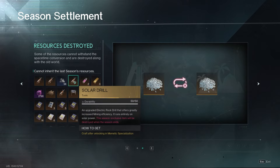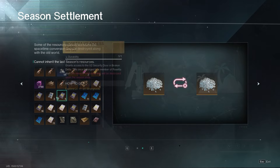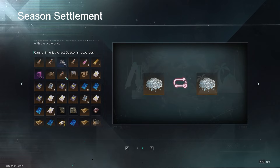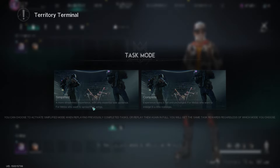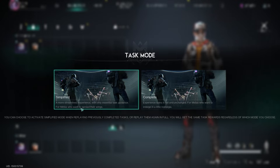All the currencies and items that you had in your backpack or in your base are now in your space-time backpack. You'll also be informed about resources you lost — for example, the solar drill is not carried over, and backpacks and special items obtained from unlocking specializations in your memetics. The Rosetta passes are also lost, but they're easy to obtain again. You'll also be notified about task mode — a simplified version where you just go from point A to point B, or the complete version where you talk with everyone and experience all the lore. You get the same task rewards regardless of which mode you choose.